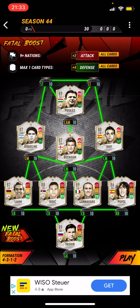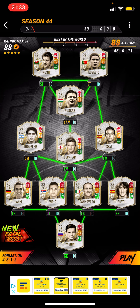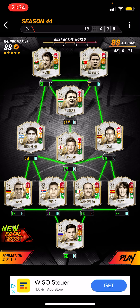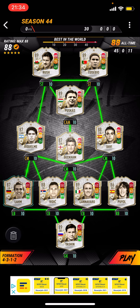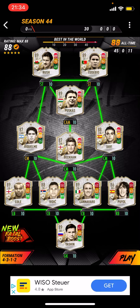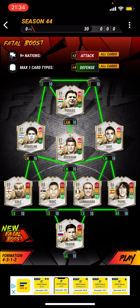88-rated team: plus 9 plus nations, plus 2 attack, max 1 card type, plus 4 defense. I'm pretty sure this is 9 nations. You could maybe even switch out the LOM for Coal or something and you should be fine still. This is a good team — it gets you both of the boosts, and it will make your defense pretty much unbreakable.